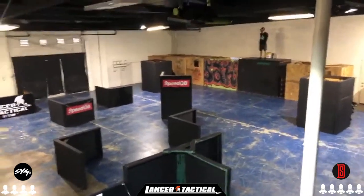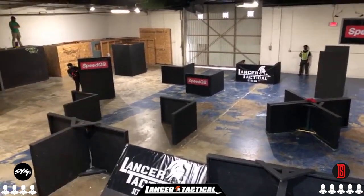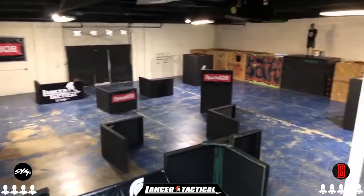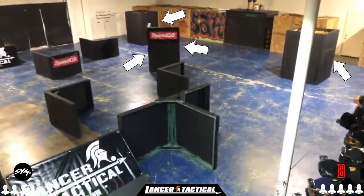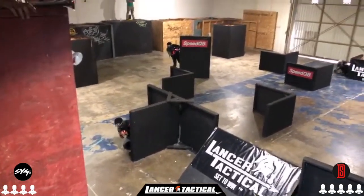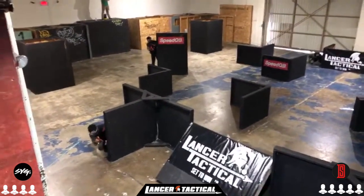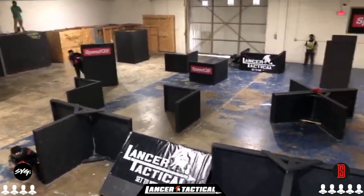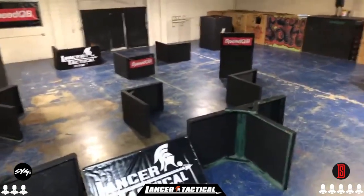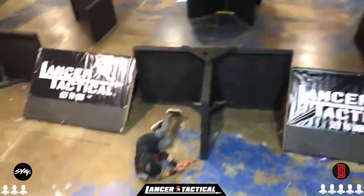SYG loses the side off the break — four on five, down south advantage. Down south making a quick bump from the back left bunker into the U cutout on the 40. Seems like down south came out with a different strategy this time, planning on taking the wings, occupying both tapes to make sure there's no movement. SYG did not get into their first spots, so it looks like SYG is going to be taking a defensive stance against an advancing down south team.